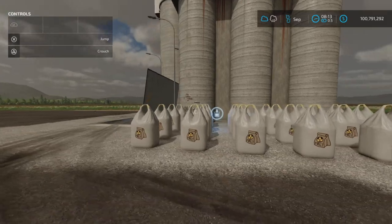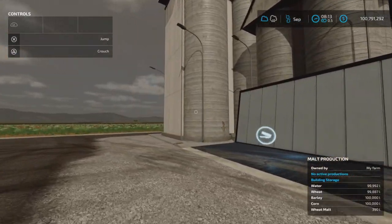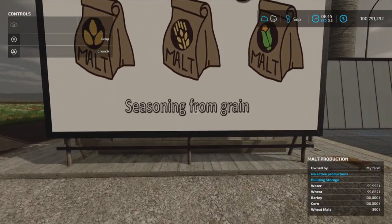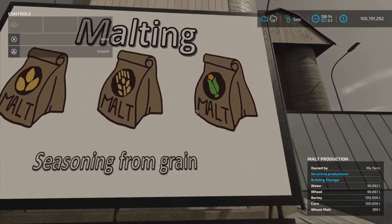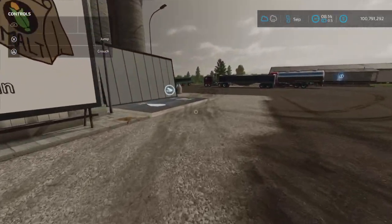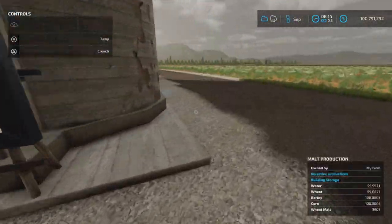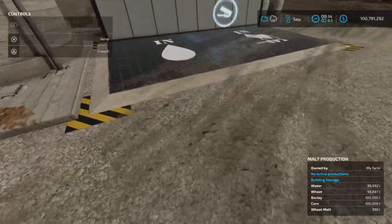As you notice, there is just the standard base game marker — no signs or anything, no lights. These are all the switches. The first switch is 'show information panel,' and now we have the seasoning panel showing wheat, barley, and corn malt. The next switch is 'show trigger markers,' which shows the input and output triggers. Then the warning stripes toggle the yellow stripes.